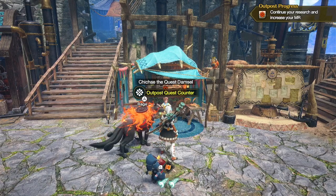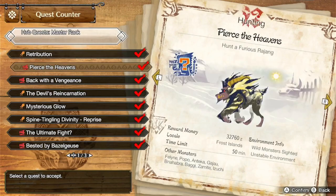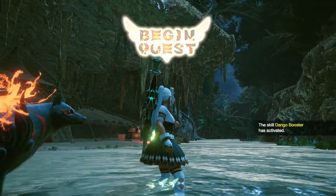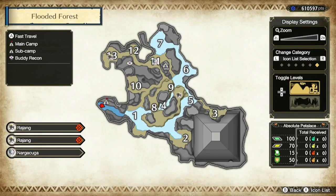We're going to go to the quest counter, select hub quest master rank, select the 6 star quest list, and we're going to want to scroll down to the Ultimate Fight, accept this quest, and depart. As soon as we get into this quest you're going to notice that there's two Rejangs on the map, and there's also going to be a third monster — in this case it's going to be Nargakuga.